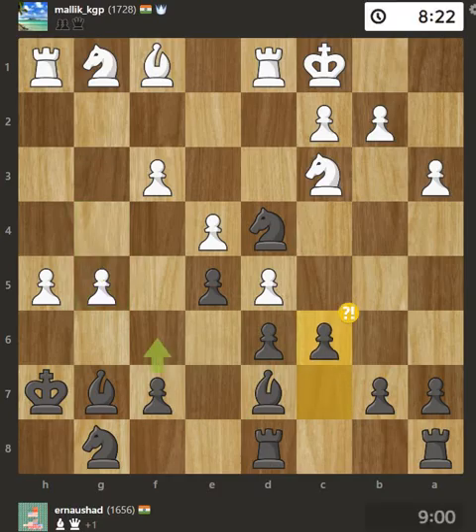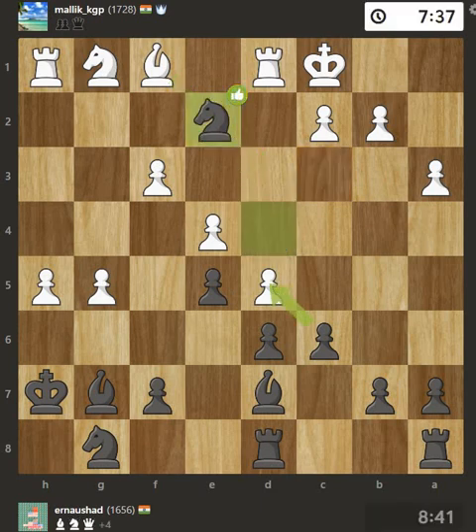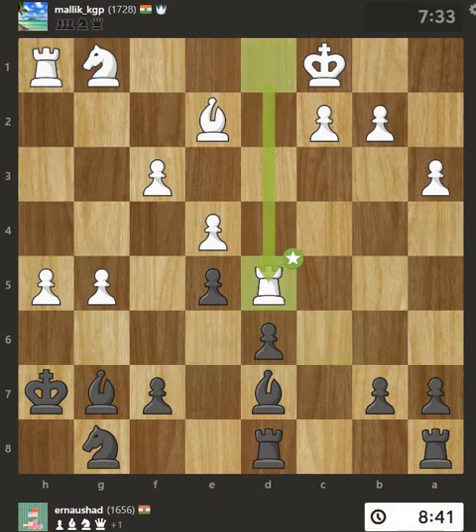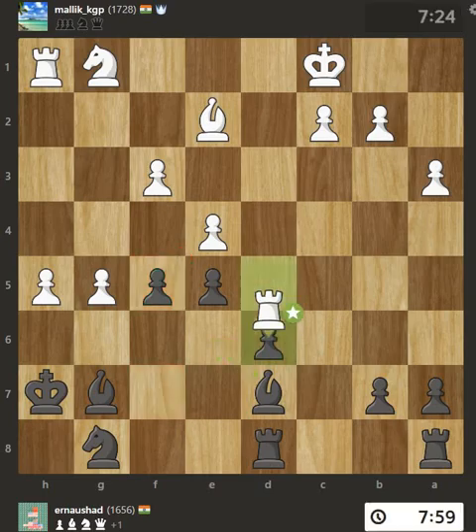This isn't a mistake, but there was something better for you. This ignores an opportunity to develop a bishop off its starting square. Very good choice. After all captures, this is an equal trade. You trade off equal material. Recaptures. Oops, you gave up a pawn.